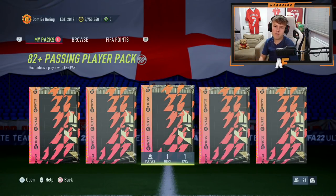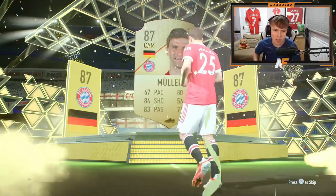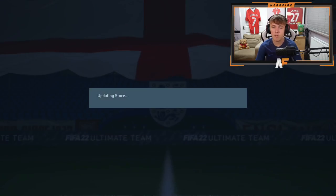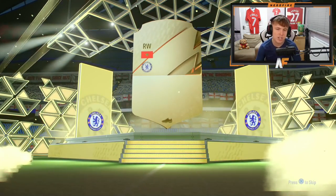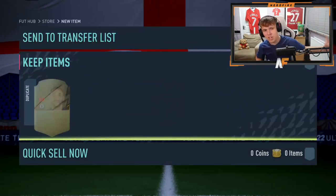I wasn't going to do any passing ones but let's try five of them because the other ones were woeful. First passing pack - straight off with a walkout! Thomas Muller in the first one. The passing is a good start - nice to see a walkout, this takes it to 15 overall. Next pack - it's a boards. Maybe this is why the passing ones are a bit higher. Out of the other 10 packs we had one board, and the passing has already given us a walkout and a board.